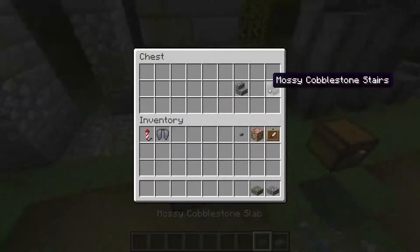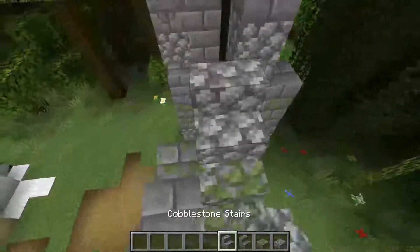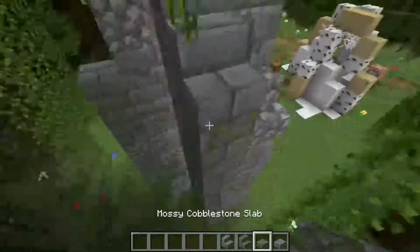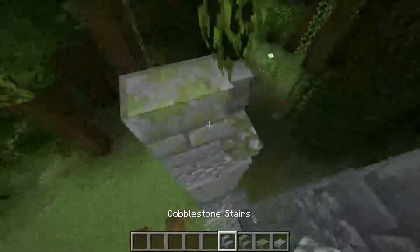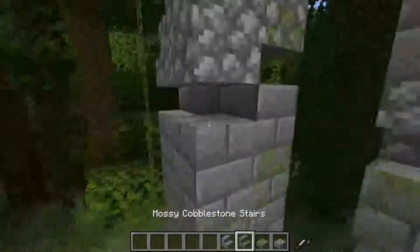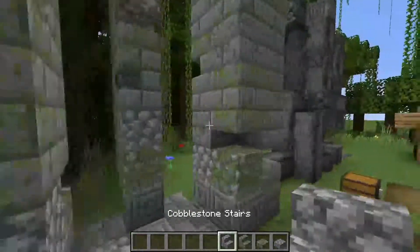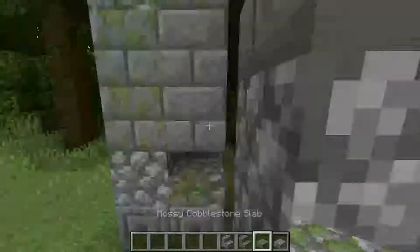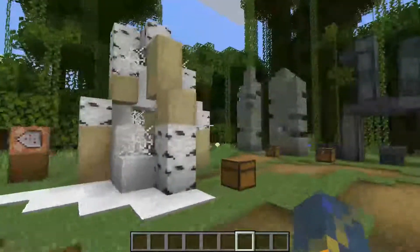Stage three and a potential final stage you could reach is where you just start removing parts of the top of the structure, as if they are being worn down by the elements as well. You won't even want to keep the normal average structure intact anymore because it's getting more and more dilapidated. This looks like it's going to collapse soon. And there we have it - those are all of our newly aged structures.